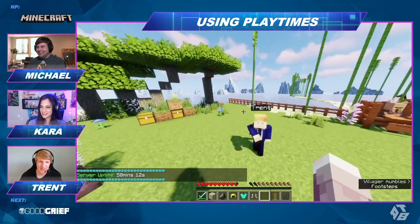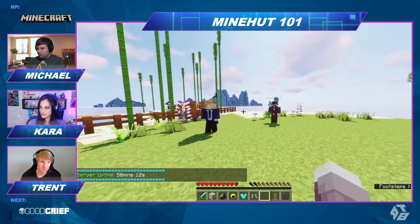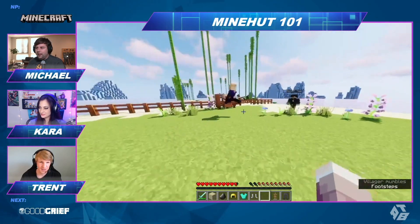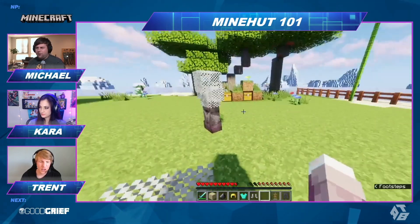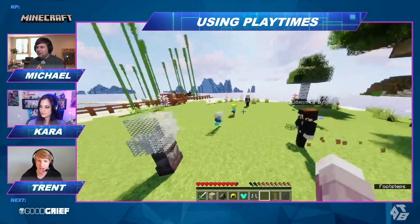And to see how long the server has been up right now, you can do slash uptime and you'll see it's been up for 58 minutes and 18 seconds. This is a really easy way to just get info on your server. You don't even need to set it up — you just install the plugin and it starts tracking and it's all good.